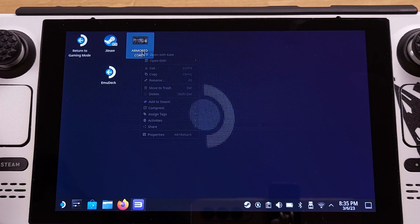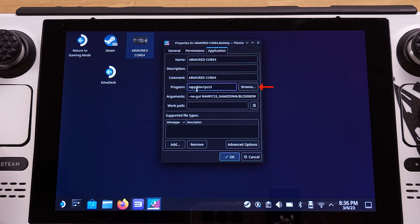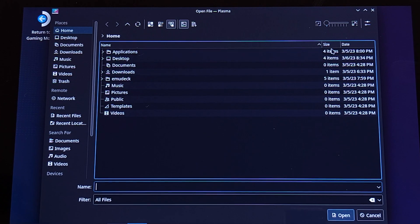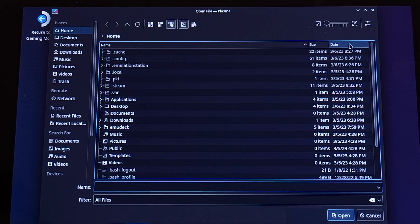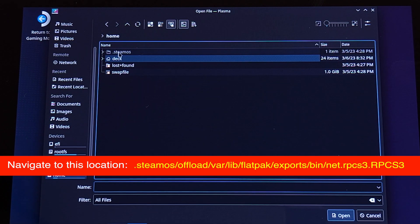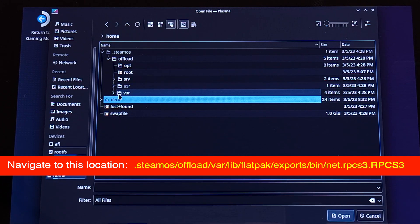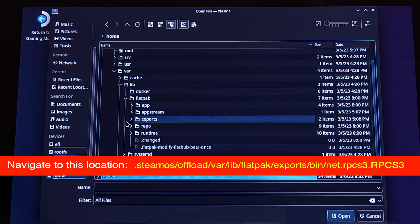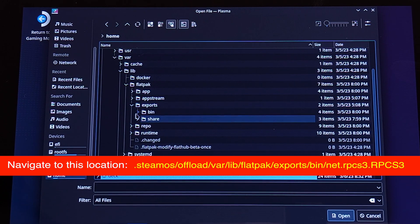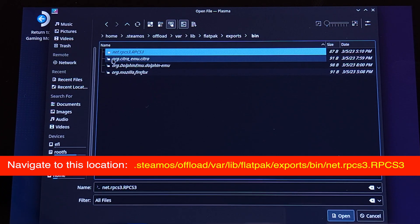Select the shortcut and press the L2 button on your Steam Deck, then click on Properties. Next, click on the Application tab and click Browse on the Program line. From here, move your mouse cursor to the top right corner and click the Options button, then check the box in front of 'Show Hidden Files.' Now we should see all hidden files show up. Click the Go Up button from the top right corner and navigate to the exact same location as shown on the screen.